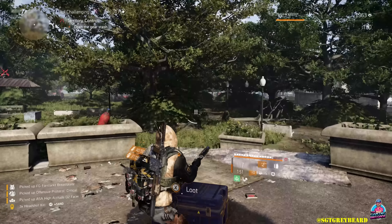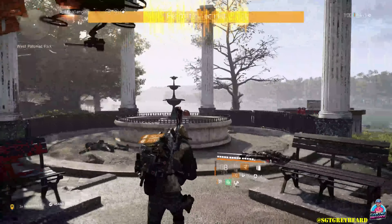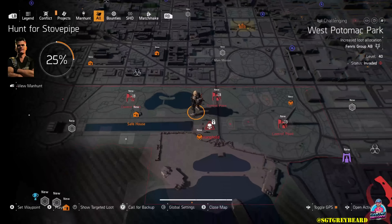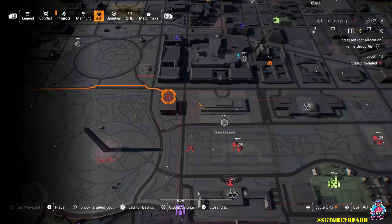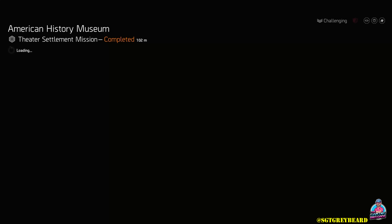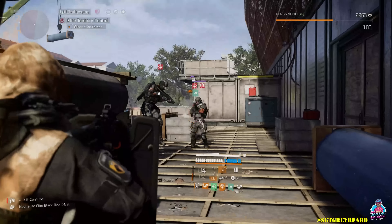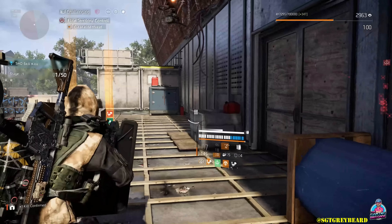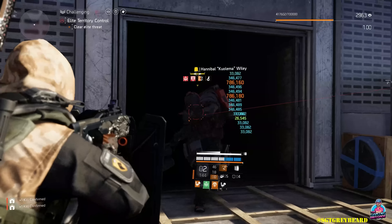Now, briefly getting back to farming areas — really popular ones are resource convoys, elite patrols, elite convoys, and territory controls, which I happen to love because they respawn over and over in the exact same spot. But remember, when it comes to this game, you have so many different ways you can farm for things. All of you know we are a family here, so any tips or tricks you want to pass along to new and returning players, please leave in the comment section as the main goal is to help out as many people as we can.